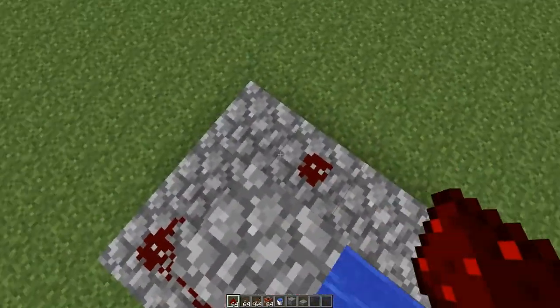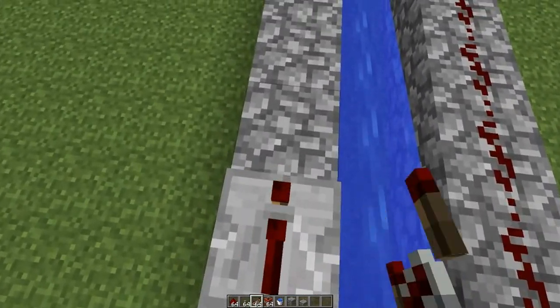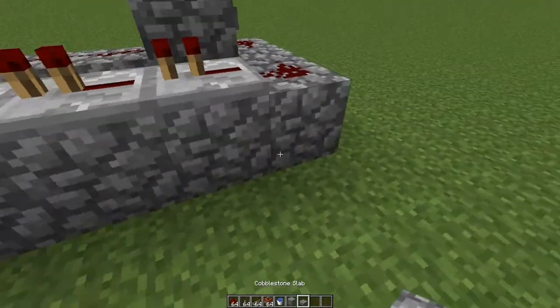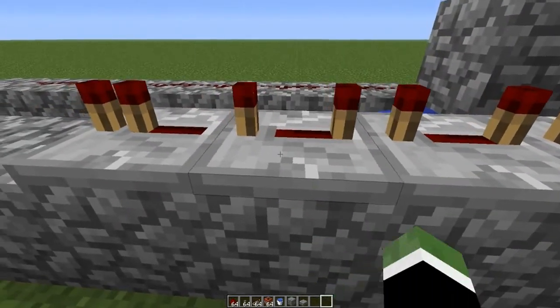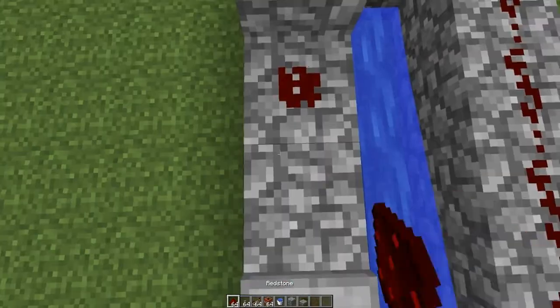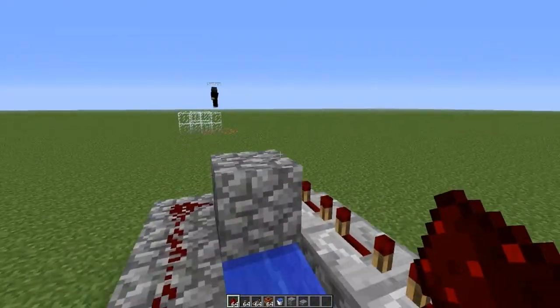Then go like this — redstone wire here and 4 repeaters, so that's 1, 2, 3, 4 — and place them all on 4 ticks. Then go 1 block high here and connect it with redstone and you're done mostly.